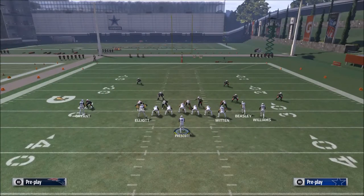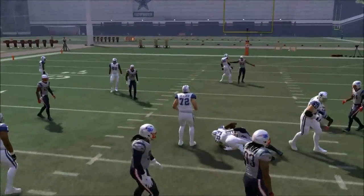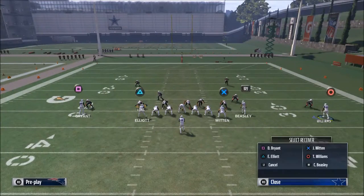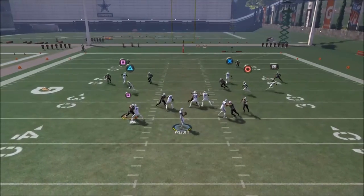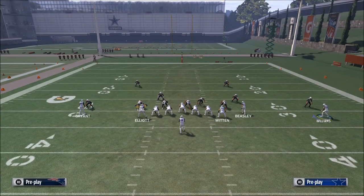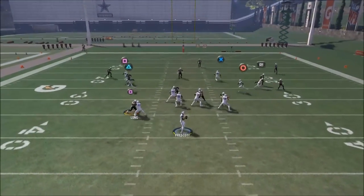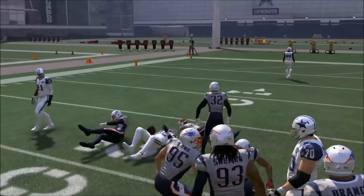If neither of those reads work, you look left, check if that's open, then look back right and try to hit either Terence Williams or Jason Witten. This is probably the most important tip for running this play: when you're throwing to Jason Witten, you need to use a high pass lead. If you don't use a high pass lead it really won't work, but if you do, it's a very effective route — it's very difficult to guard in a zone defense, and it gives you a nice aggressive catch animation.